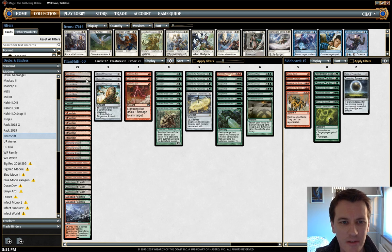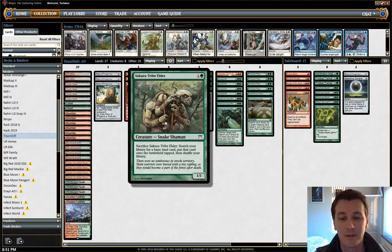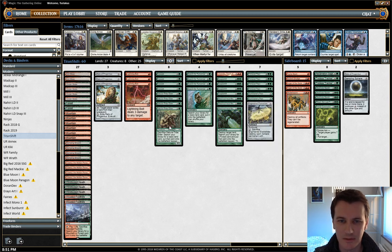We've got 27 lands in the main and then a whole pile of ramp cards — cards like Farseek, which searches our library for a mountain and puts it into play tapped. Same thing with Sakura-Tribe Elder, which does the exact same job except it also provides a 1/1 body that can chump block for a turn or even attack for a couple of turns. There's a subtlety where you're incentivized to try to get the opponent to 18, so beats from Sakura-Tribe Elder can be relevant.